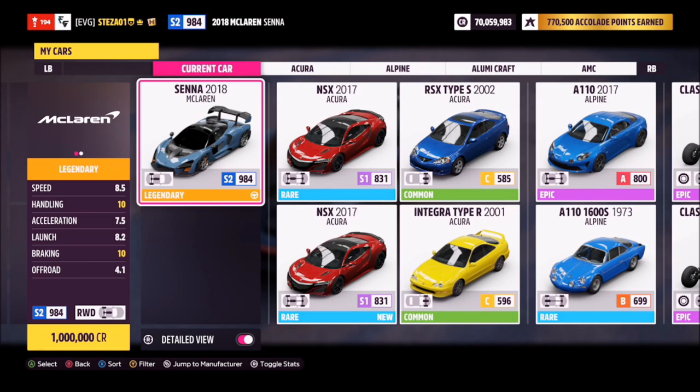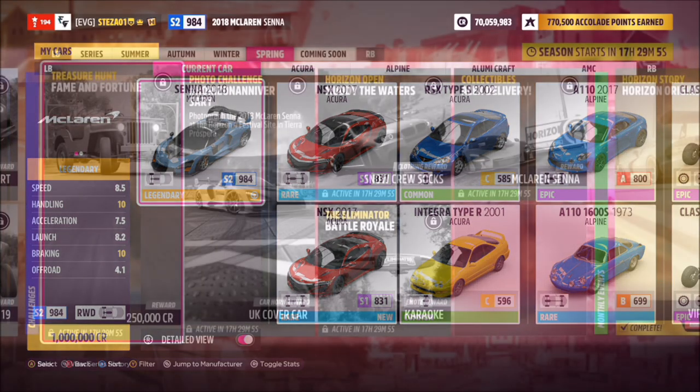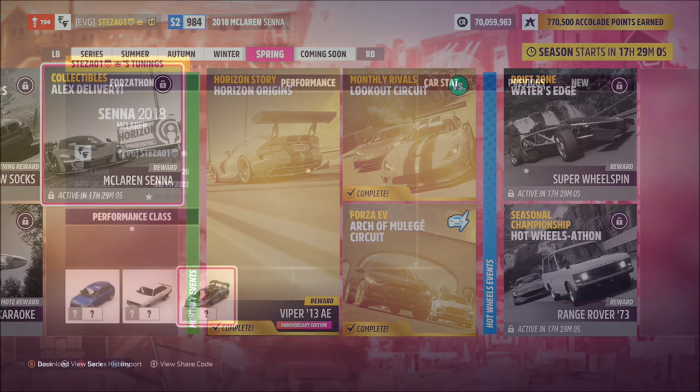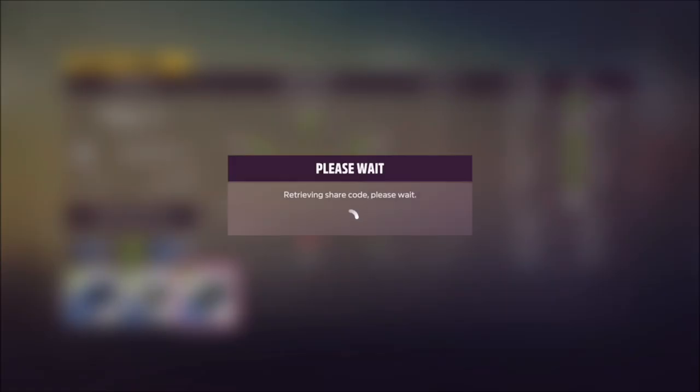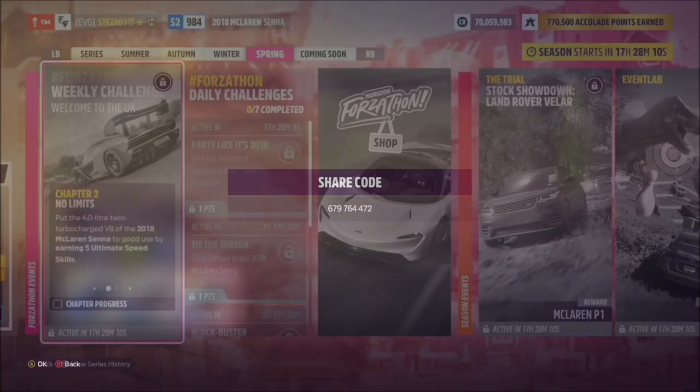This is the car in question — it will set you back a million credits if you don't already own it. But fear not, if you don't have a million credits to spare, you can unlock it by completing this week's collectibles challenge smashing various billboards. I've also created a tune for this week's ForzaThon — the share code is 679764472.